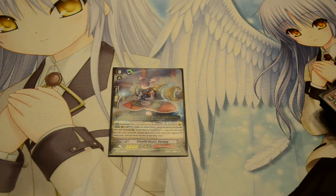Since this one is when it boosts a Noobutamba and that unit hits vanguard, you can soulblast one and choose two units in your opponent's bind zone and retire those units.